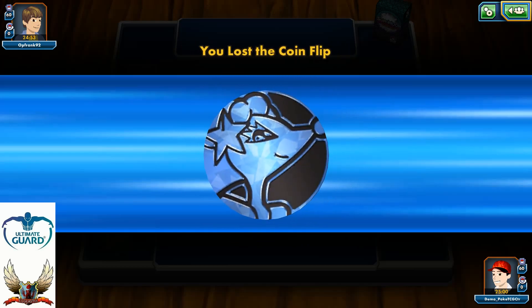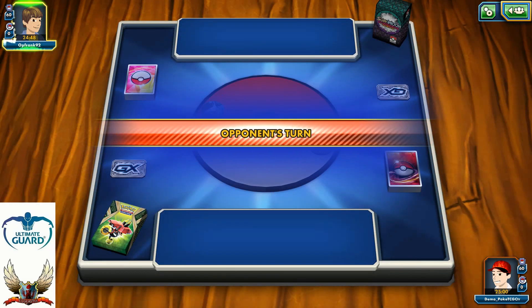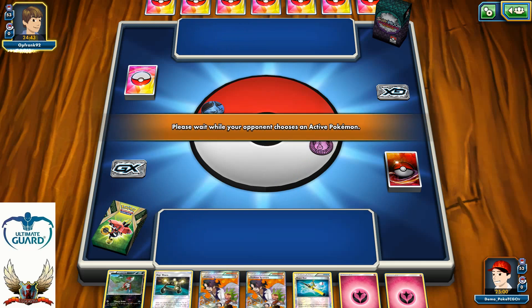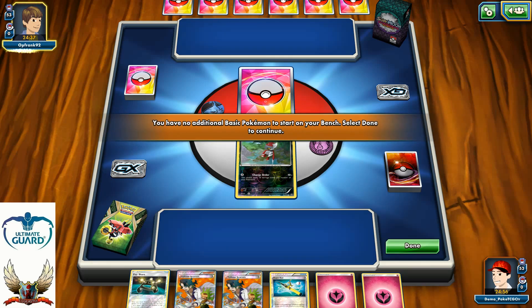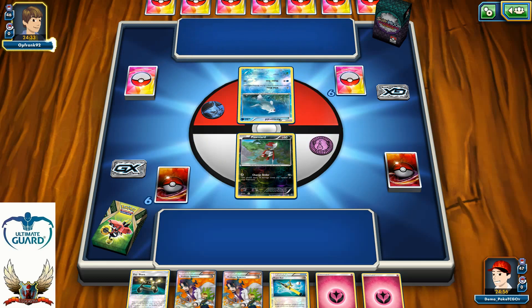Let's take a look at who's going to start first. Looks like my opponent goes first because he just won the coin flip. Taking a closer look at my opening hand, I can definitely say I'm not happy with it. Just the Joltik with XP Share and Super Rod, featuring two Energies and two Sycamores — way too many resources are going to be lost by playing that Sycamore.